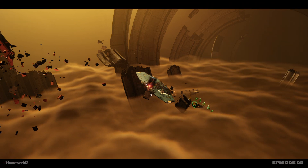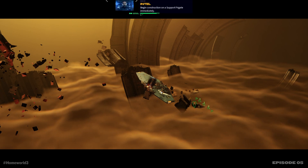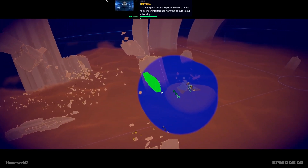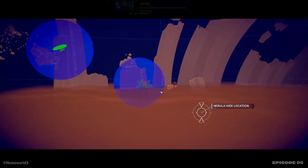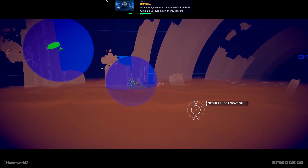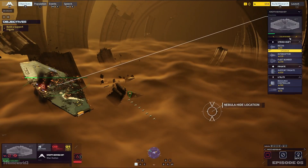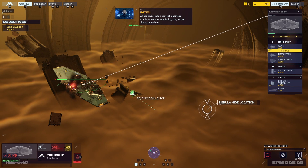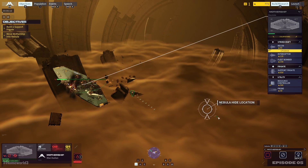We're almost out, we're gonna have more frigate production things here. Objective complete — begin construction on a support frigate immediately. In open space we are exposed, but we can use the sensor interference from the Nebula to our advantage. Move the mothership to this location within the Nebula. The metallic content of this Nebula will make us invisible on enemy sensors, but if our enemies get close enough they can still visually ID us. So move mothership into Nebula — I figured that's what we're gonna do, so let's go ahead and do that.